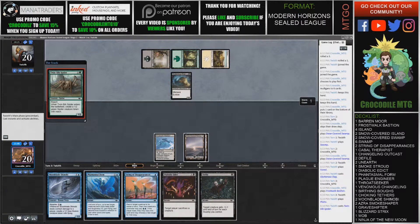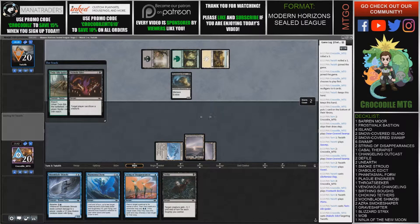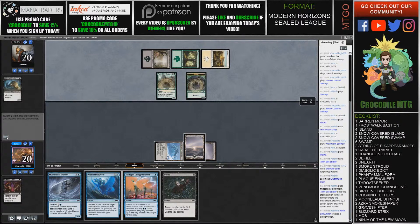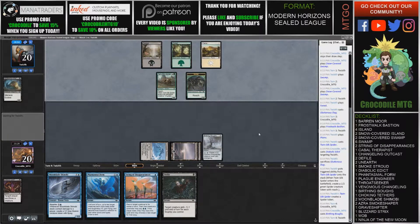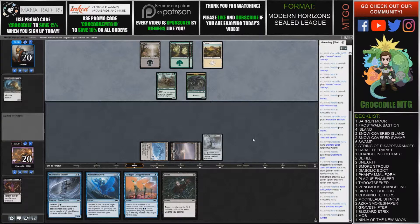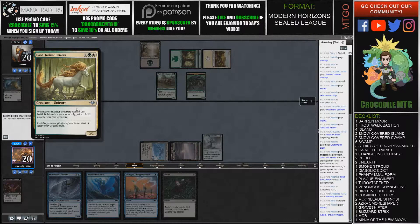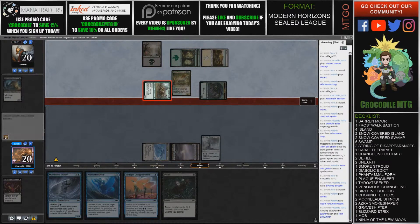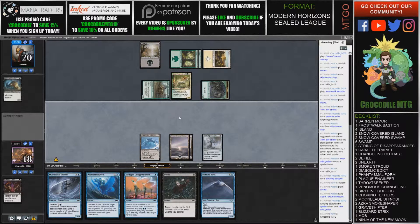I'm going to go ahead and Diabolic Edict now. Our opponent is playing black, green, and white, so it looks like they have their mana spread pretty thin. Hopefully we can just draw some sort of fourth mana so we can start pumping out two-twos, and that might be good enough. I'm going to let them cast something first, and then we'll Defile it.